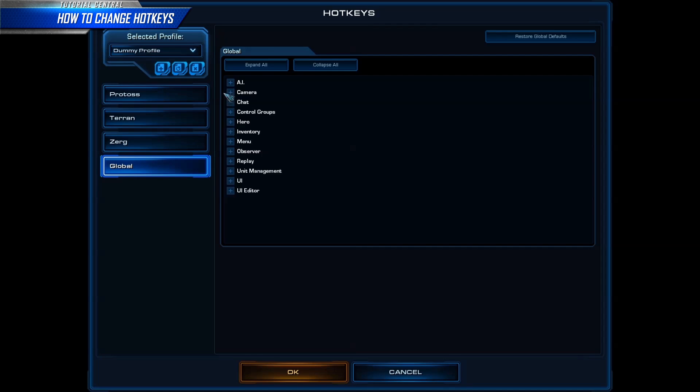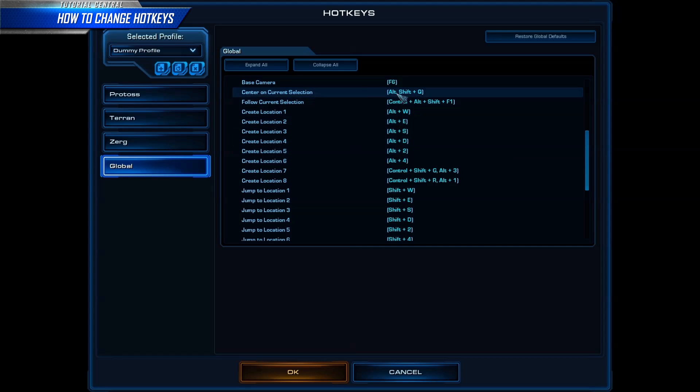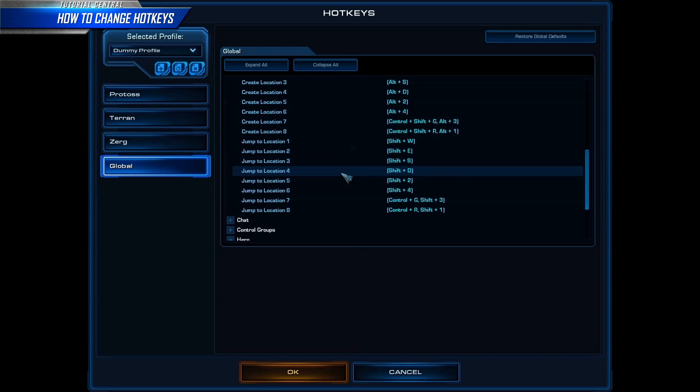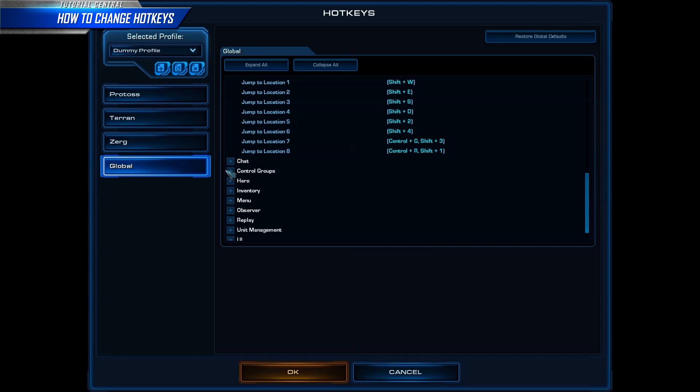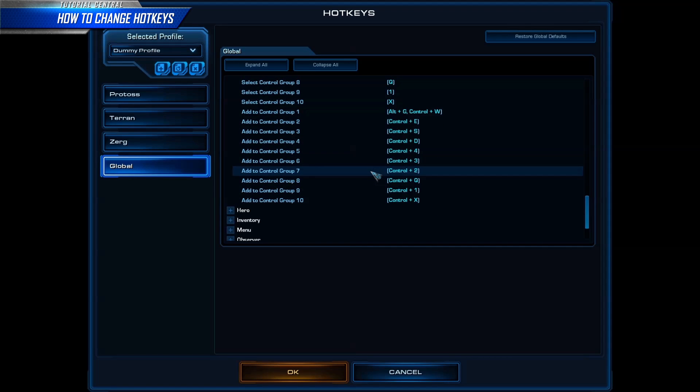There are a slew of rules here that would take far too long to go into detail. In general, a global hotkey will take priority over any of the ability hotkeys, so make sure you reserve keys and key combinations for global commands that will not be used for abilities. The most common global key binds are cameras and control groups, which by default are bound very inefficiently and are the most commonly rebound keys for lightly modified layouts. Remember that there's no reason you can't have all of your control groups and cameras in an easy-to-access location. These keys are global keys and can be set using combinations with up to three modifiers, which allow for some very creative solutions to your hotkey problems.